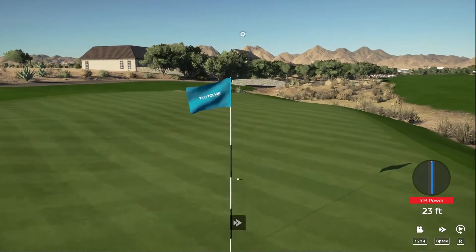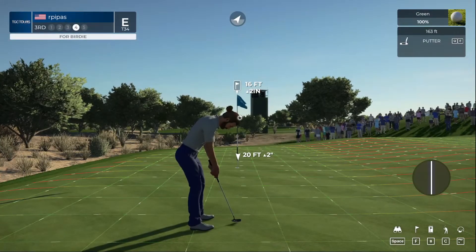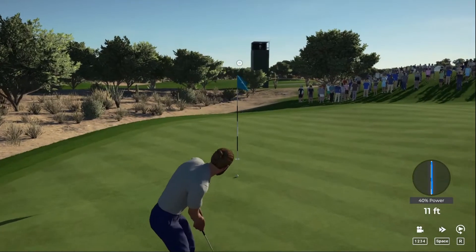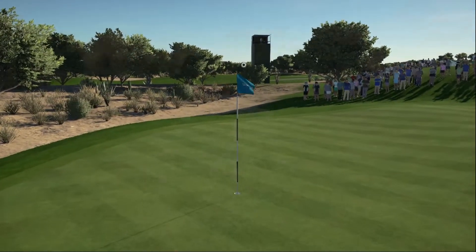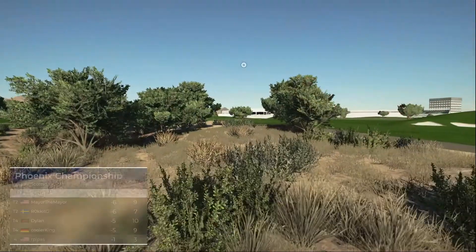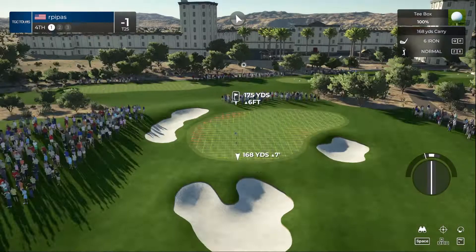Just missing the eagle putt and not leaving a very good putt for birdie — but we're going to give it a go. Going one under par. That hole brings you down to one under par. Let's see how things go on the fourth.